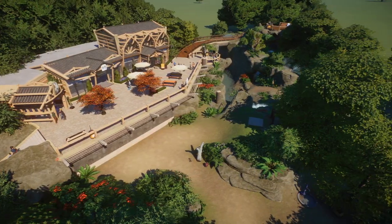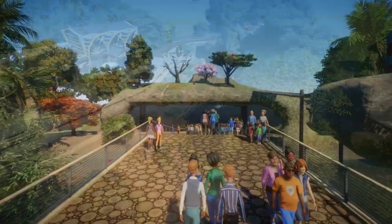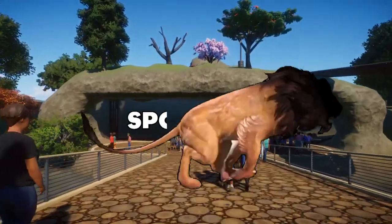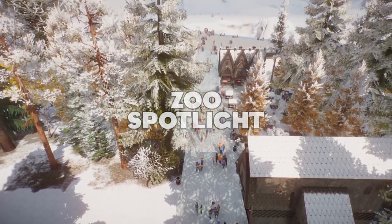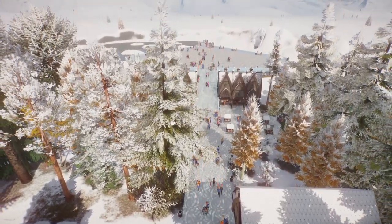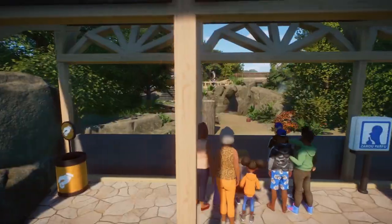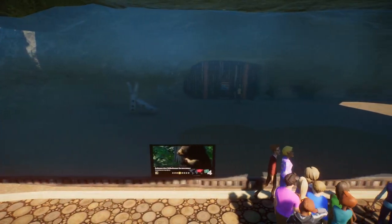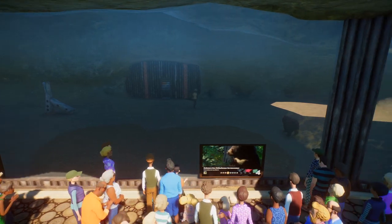Heyo, my Planet Zoo friends, Johnny5alive here. I'm joined with Xelixor. Welcome back to some more Planet Zoo Contest Edition. Today we're going to be looking at the Formosian Black Bear and the Polar Bear. We have four creations in this episode, so it's going to be a jam-packed one. Stay tuned and let's check it out.